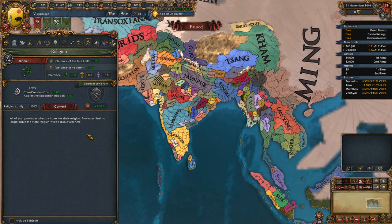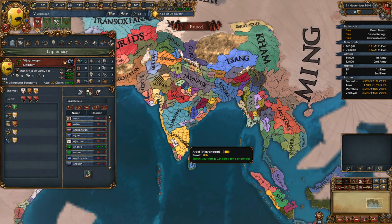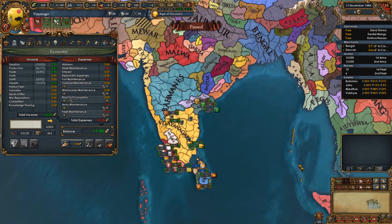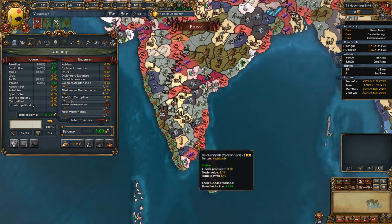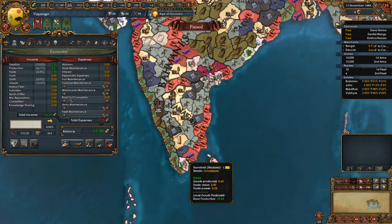Another perk for playing as a powerful Hindu nation in India is that almost all provinces in the whole Indian region are Hindu, even though they are under non-Hindu nations. Which means when you conquer them as Vijayanagar, there isn't as much unrest and no negative province modifiers for a different religion. Vijayanagar also has a good economy, and you need a solid economy to fund your conquest. Indian provinces typically have good development, so the tax income will remain very high all game. You also have a lot of provinces with some of the best trade goods, so the production income will also contribute significantly.